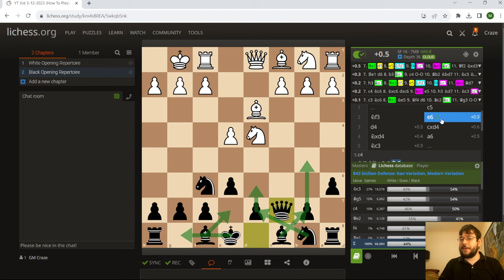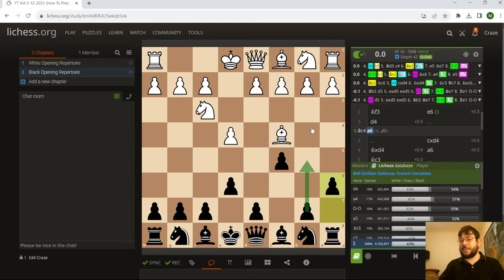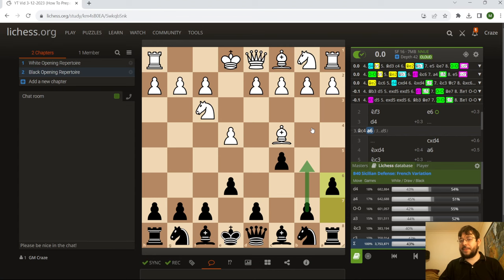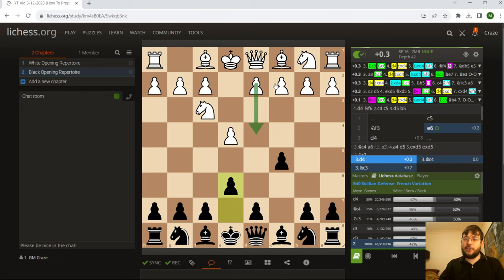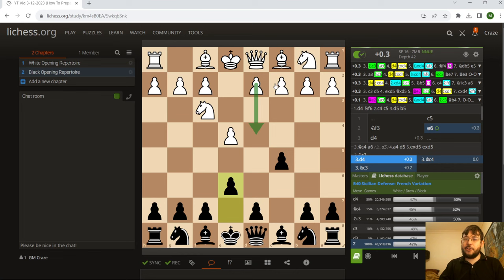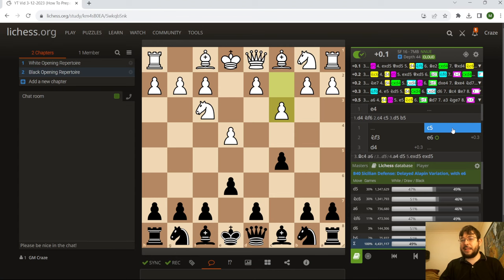Of course, you want to be ready for the sidelines — be ready for Bishop C4. You can see how there are some different ideas: you might choose D5 if you like more direct play, or you could play a little move order trick with A6 and go for B5 instead. If they stop it with A4, then go D5 and get an improved version of a D5 line where they don't have the check on B5 anymore. There are little tricks like this to allow you to get a better position out of the opening if they don't play it in a good way. Also stuff like Knight C3 — you're going to want to be ready for this, and something to factor in is that this is a delayed Alapin. If they play the immediate Alapin, you may decide to play a system that still involves E6, just so you don't have to learn two separate systems at the same time.